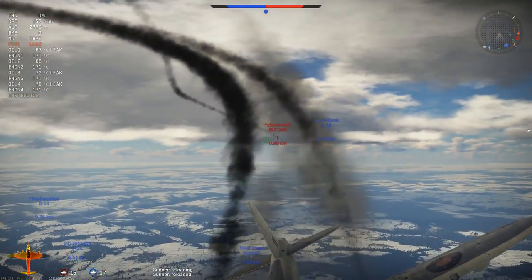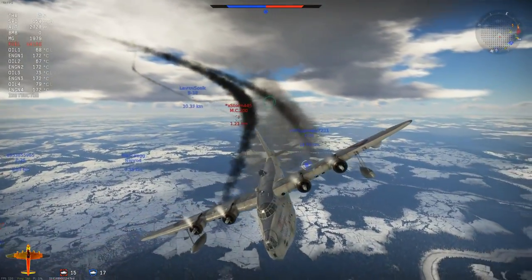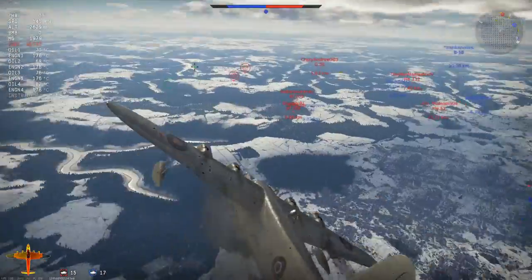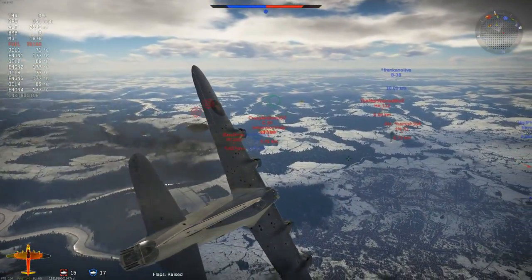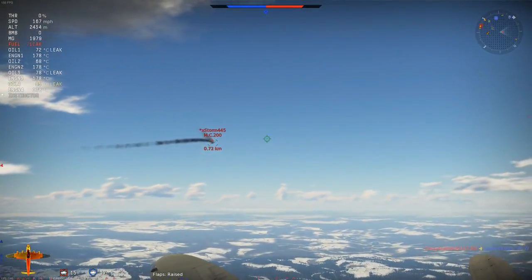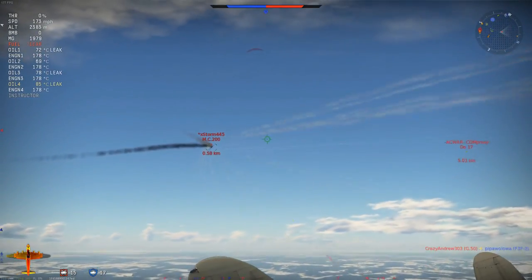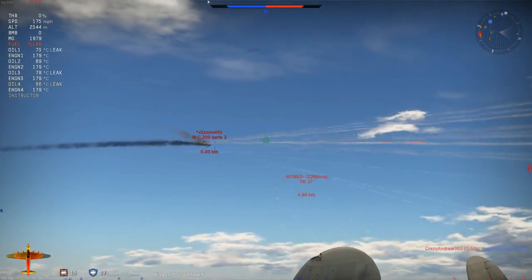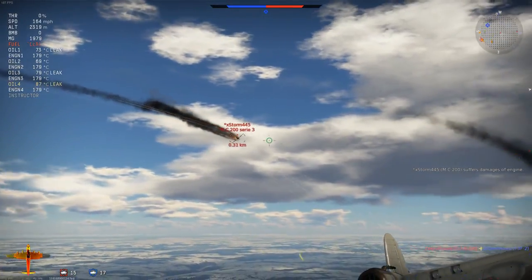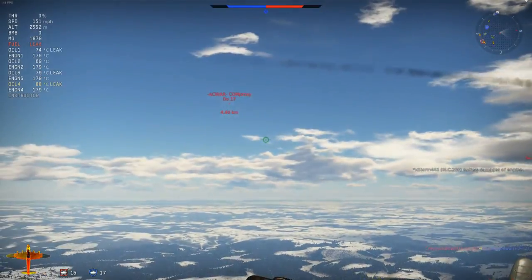Looking up the Short Sunderland's history, it is perhaps no surprise that this aircraft absolutely dominates in War Thunder. It is everything you want at a low battle rating: amazingly good armament, great bomb load, decent speed, decent maneuverability, and well — it lands on water, which is kinda cool.